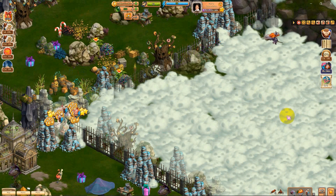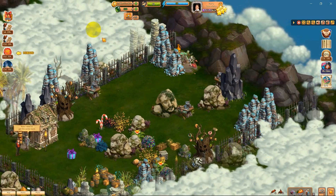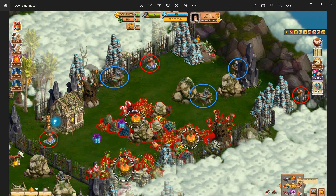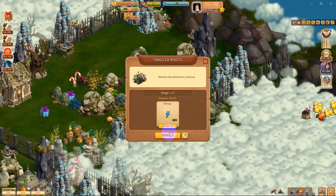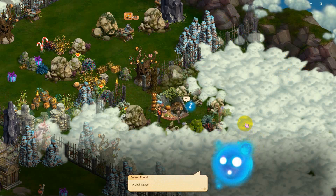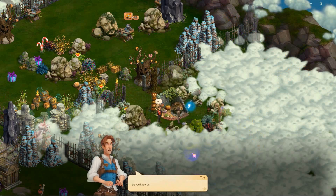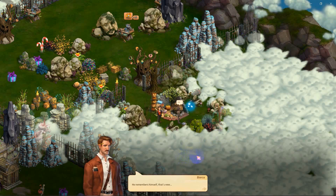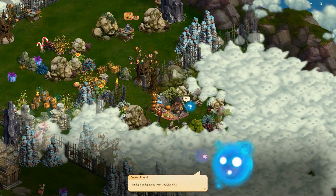I guess it's time to do the last section here - well, it isn't the last, we have this one but that doesn't look like much. Let's open sesame, remove it. Hello guys, who's this? Do you know us? Of course - it's me, Edmund! Oh, Edmund got cursed. He remembered himself - that's new. I'm light and glowing now, cool isn't it?